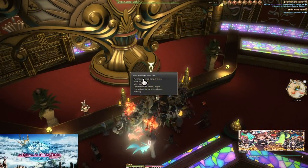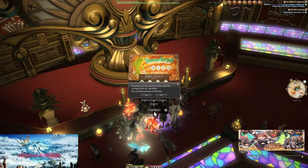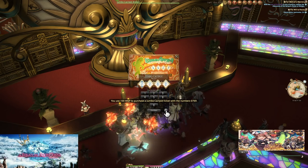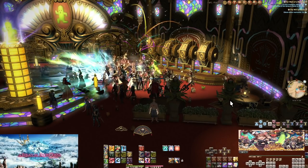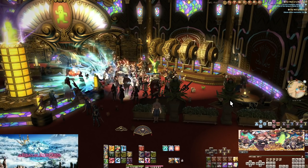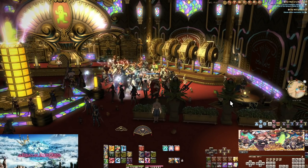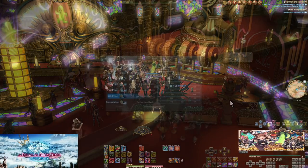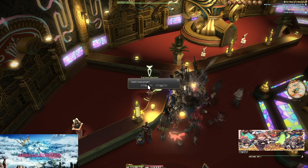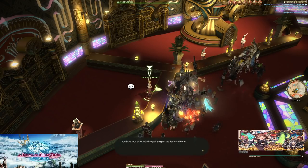There's also the weekly Jumbo Cactpot. Once again you can buy three tickets, but this is a weekly lottery — you pick a four-digit number from 0000 to 9999 and hope it gets drawn. The winning number is chosen at random and announced live, and many players turn out just for the show. There's also an early bird bonus: if you show up within the first hour of the drawing, you'll get a bonus on your MGP payout. The drawing takes place every Saturday at 10 PM Eastern.